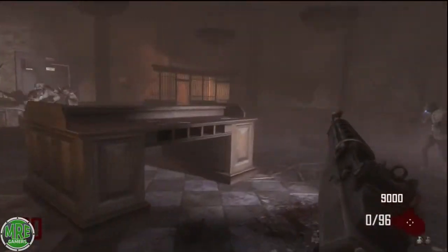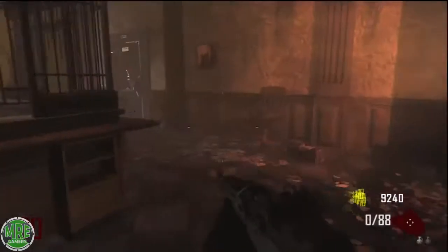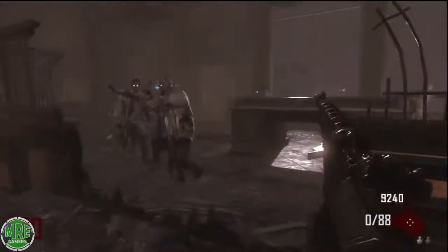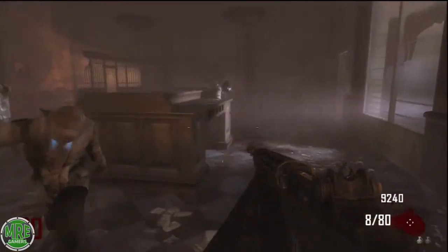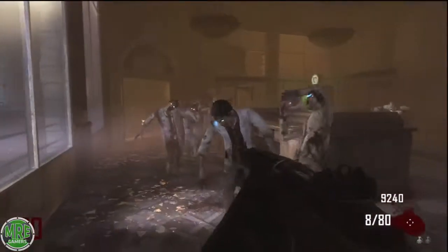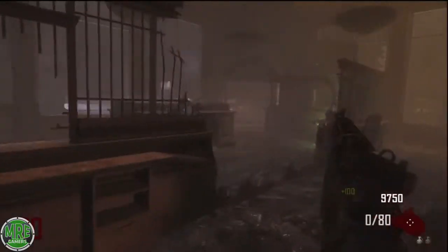Completing the round won't be that difficult considering you have a train going. The only hard part is really when you kill zombies — they spawn right behind you and come through doors you're trying to train through, which is a pain. What I did to solve this is pretty much just kill them when you're next to the window right here — that's going to keep the zombies away from you.